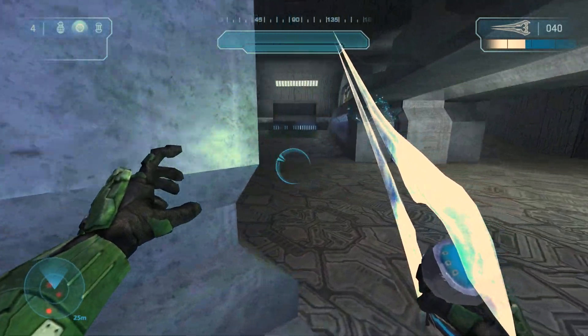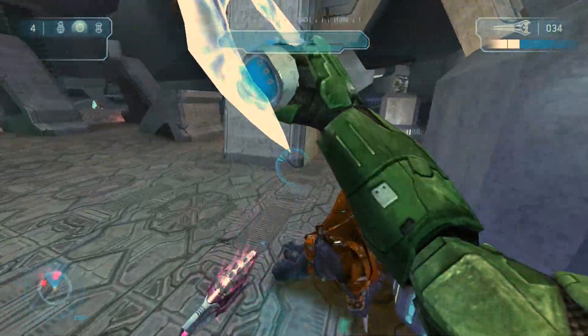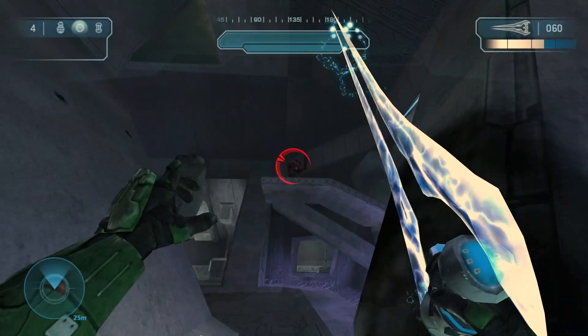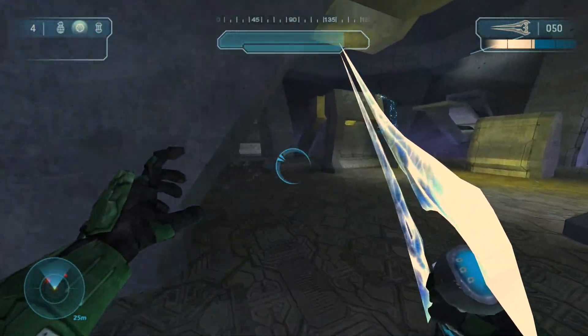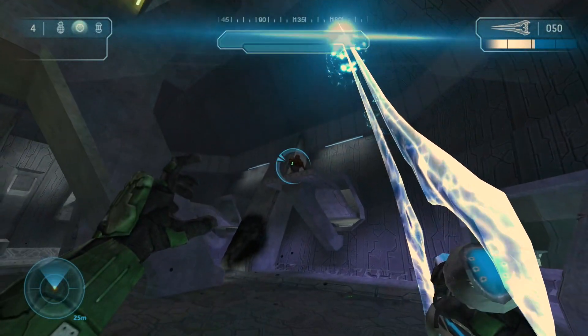Using the Energy Sword in the Halo Combat Evolved engine — how does it behave? You can do some slicing and dicing with it up close, but since there is no lunge feature, how would you engage targets at a distance? The secondary function of the Energy Sword allows you to charge up energy at the tip of the sword and then fling that energy bolt to your target.